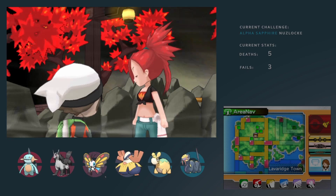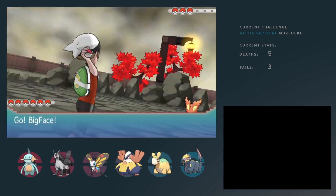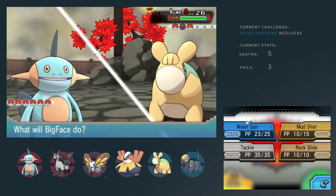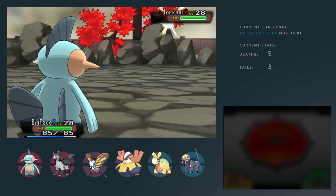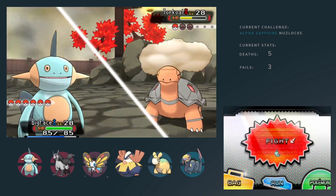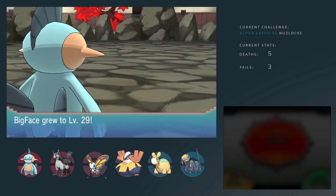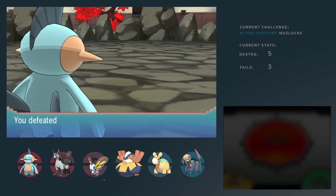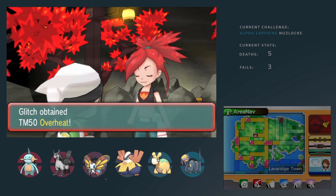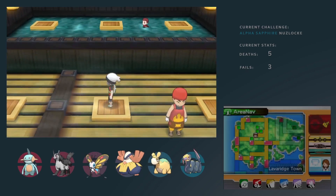Flannery shares a lot of the same comments as the previous gyms did. My Ground moves are very strong. Of course she uses Drought to her advantage, which is a smart play. But Ground surpasses all of that. The drought only works versus water moves. Then again, she brings out Numel as well, which is like four times weak to water. So no chance there. Then of course Torkoal is a bulky Pokemon, but Ground moves will deal with it regardless. Flannery, not that big of a deal.